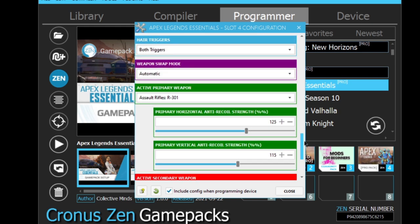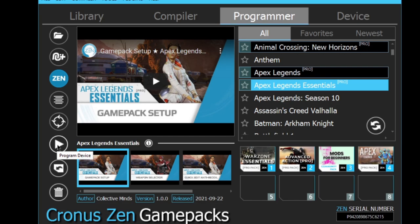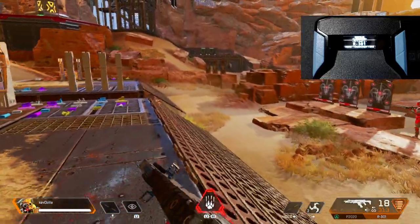I'm leaving everything standard default and testing the R301 straight with no optic and no attachments. These numbers should make it a beam. Then I'll test it with a two times scope and get different values — you'll always get different values in Apex Legends when throwing on a two times. Two different values: one for the base weapon, one for the two times scope. I'm jumping into the firing range to test. Set everything up as shown, click the play button to program the device, let it save, then hop into a firing range.